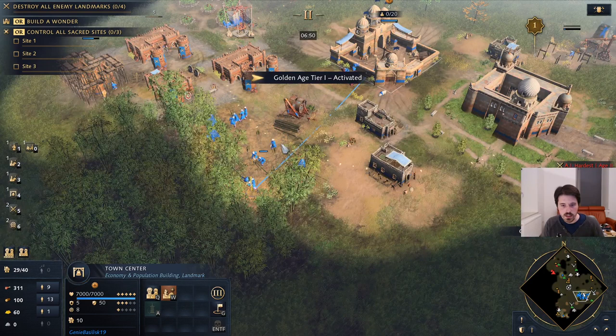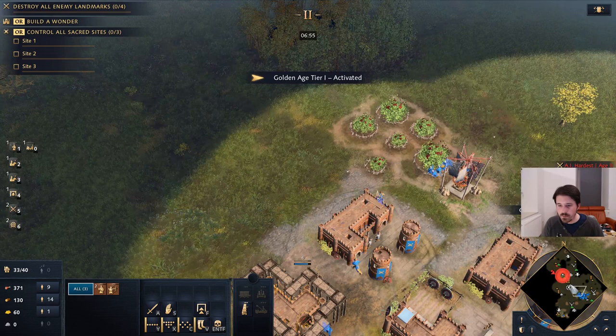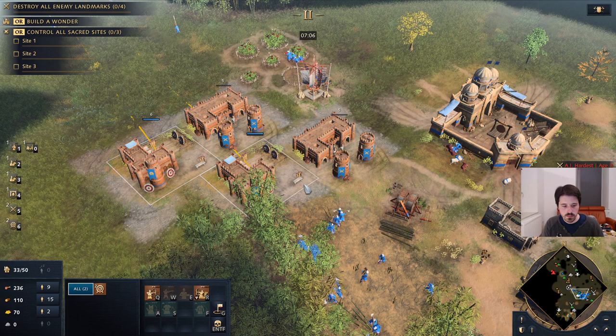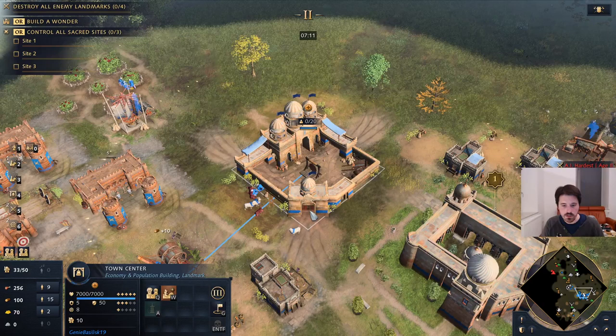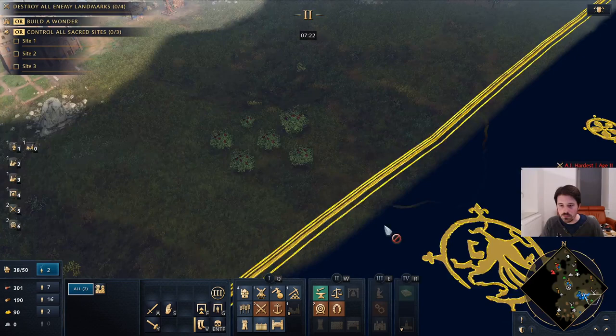Somebody will make a house here so we can connect this. We're going to have one guy return his sheep. We start producing a little bit but we don't quite have enough wood for rams yet — we're currently rallying onto wood. We'll set up a second lumber camp as well.